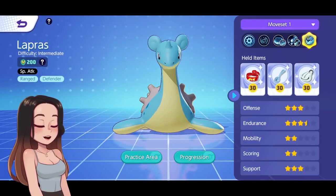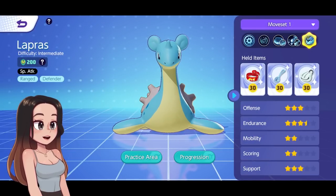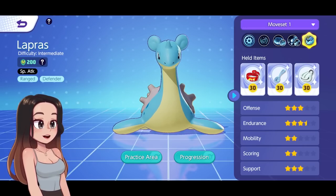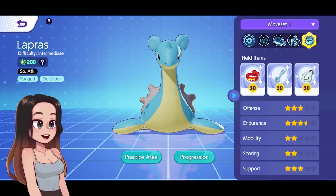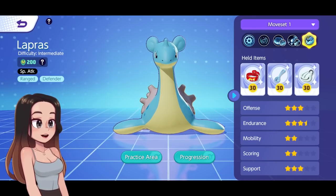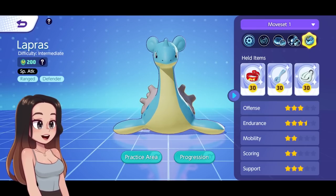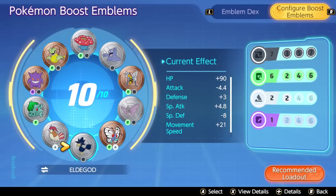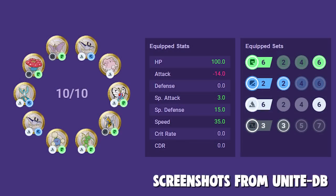For builds, Focus Band and Shell Bell are recommended for sustain and cooldown reduction, with Slick Spoon for damage and HP. Sustain and damage are important for Lapras since it can tank a lot and deal good damage — this worked well in the PTS, though live client performance may vary. For emblems, an aggressive build uses seven blacks for cooldown reduction and six greens for special attack damage. Alternatively, six greens and six whites gives special attack and damage for a damage-survivability hybrid.